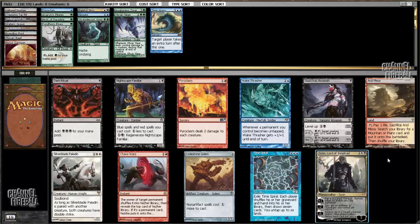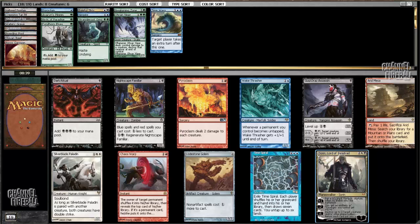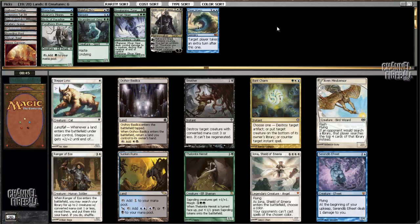Here's the Sorin. At this point I don't really care what the Planeswalker is. I have so many mana guys and Time Warp and defensive resilient creatures that Planeswalkers are going to be good. Basically regardless of what color they are, I'm going to take them.